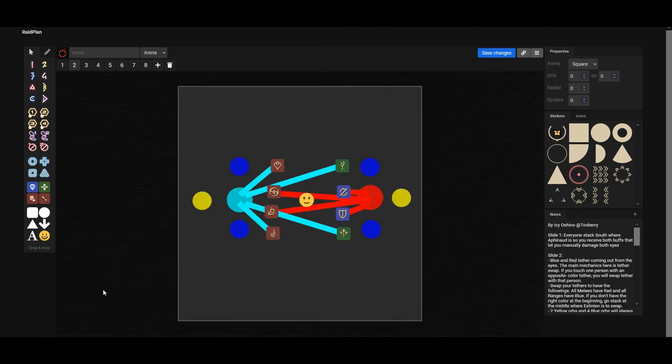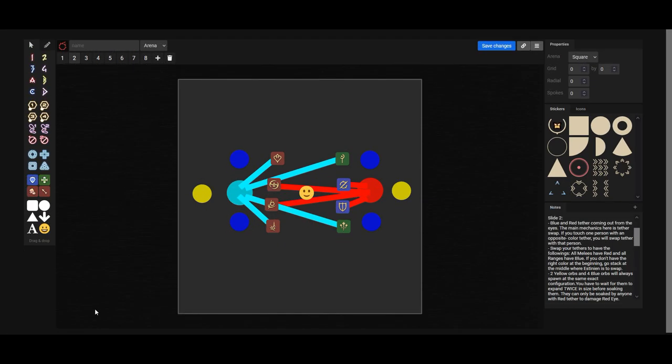Next thing that you need to know is everyone is going to get a tether. There can be only a blue tether and a red tether. Just like the extreme mode, you have to ensure that the blue tether players do not take any sorts of damage. In the case they take any sorts of damage, they are going to heal the blue eye and you will not be able to meet the DPS check. The next thing you will see is there will be 6 orbs that will spawn onto the arena. There will be 2 yellow orbs and 4 blue orbs. You have to ensure that these orbs expand twice before you are taking them, and the players who are going to be taking them are the players who have the red tether, otherwise it is going to heal the blue eye.